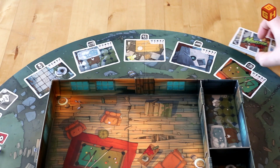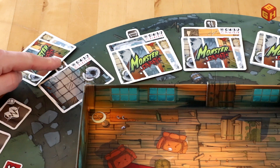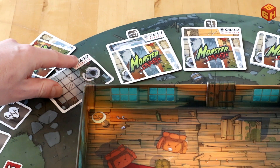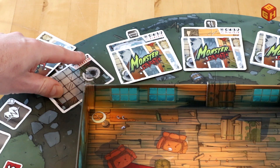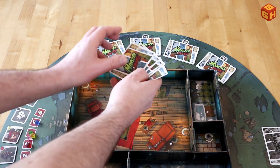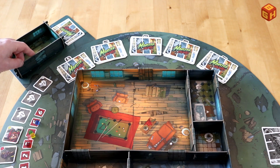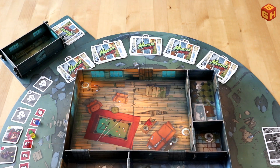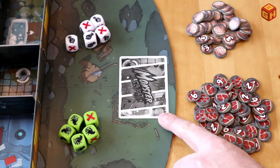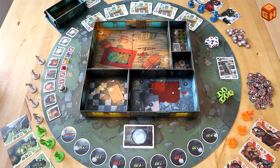Take that stack and distribute the cards among the room spots according to the table in the rulebook — this is also indicated on the board itself. In a five-player game, the toilet would have three cards; in a four-player game, two; three-player, one; and in a two-player game, no cards there. Then take the five party guest cards, give them a shuffle, and randomly place one card on top of each room deck. If using the tool shed expansion, place that board next to the others with its own draw pile. The game board also has a dedicated discard pile spot. Finally, place all the brain and meat tokens within easy reach of the players as well as the dice. Randomly determine a first player and you're ready to start.